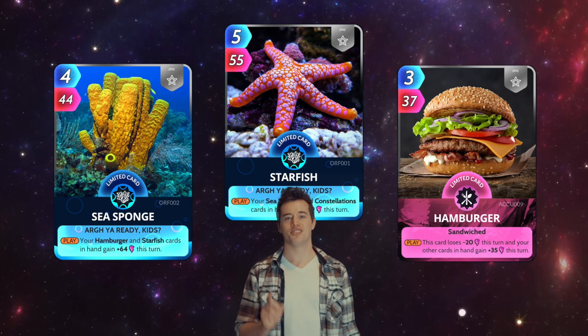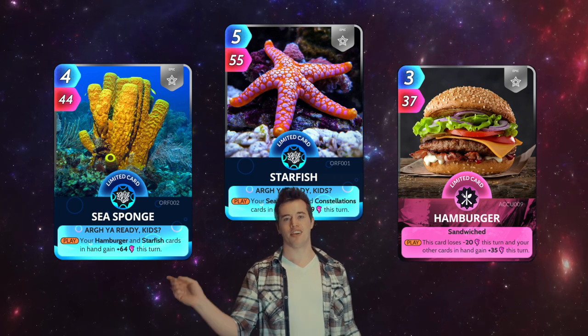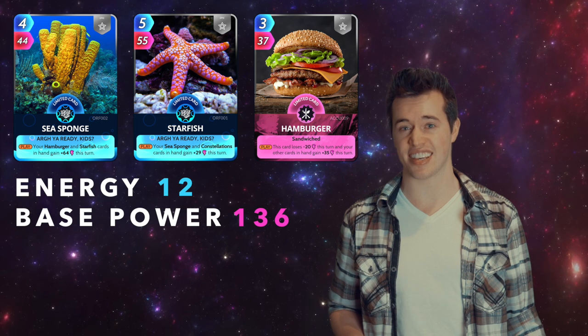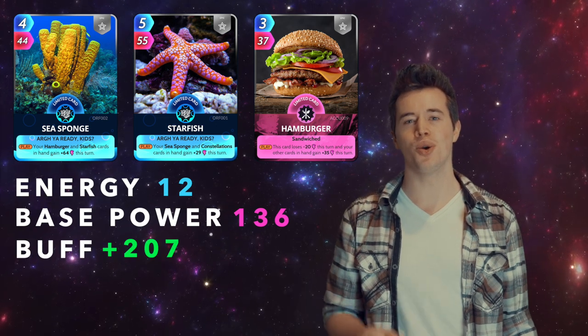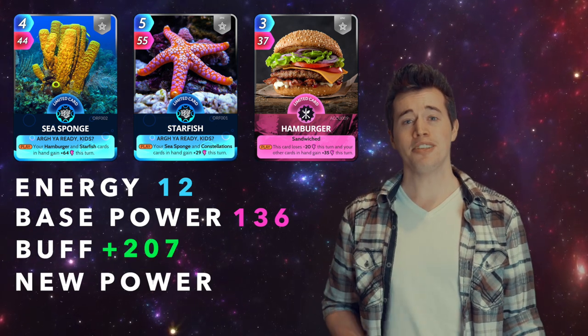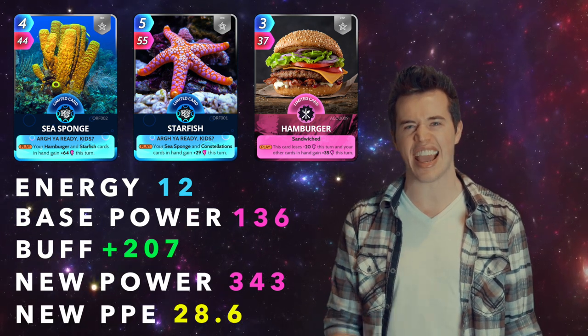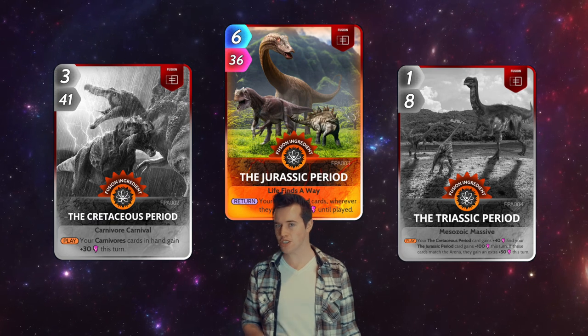These last three are pretty juicy in power and PPE. Sea Sponge, Starfish, and Hamburger — you know who that's about. Total energy: 12. Total base power: 136. These three have a buff of 207. That makes their total power 343, and their new PPE 28.6.